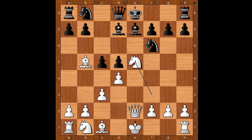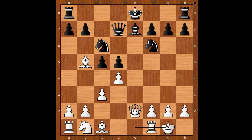Knight to e5, intending knight takes bishop on d7. Knight to c6. Knight takes on d7. Queen takes on d7. And both players castled kingside.